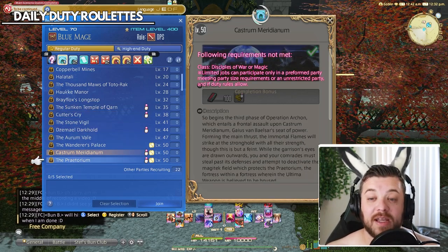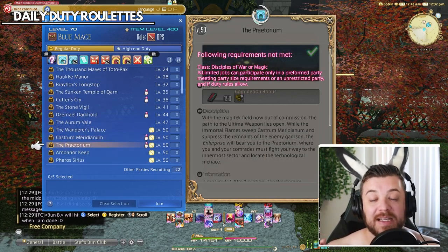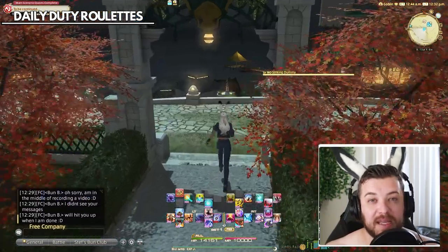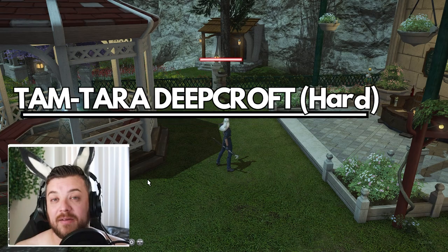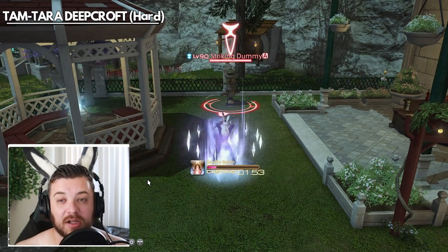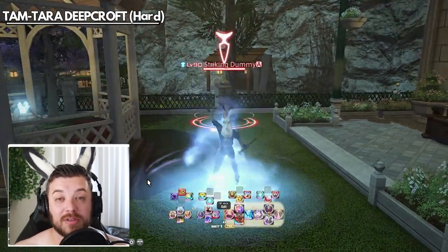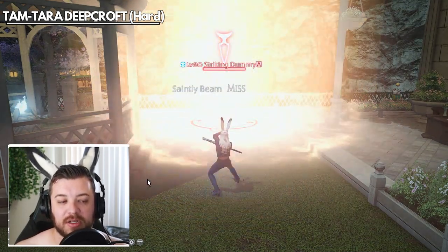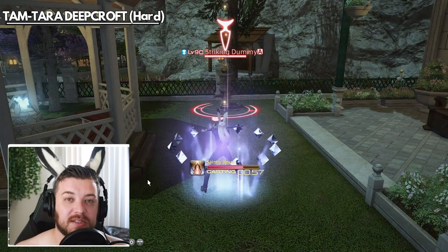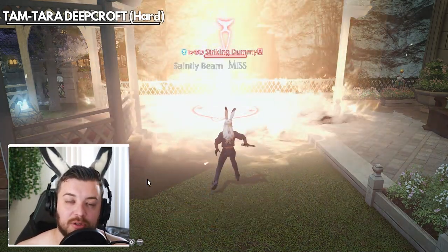I'd rather do it with a group. The first option is the four-man content, which is a little more beginner friendly for newer Blue Mages as you won't need as many spells as you need for the eight-man content. These do gather Tombstones at about the same rate, so I wouldn't really be concerned about losing out or not maximizing your Tombstone farming.